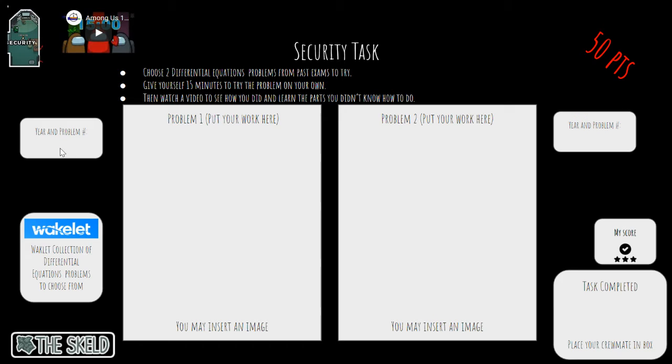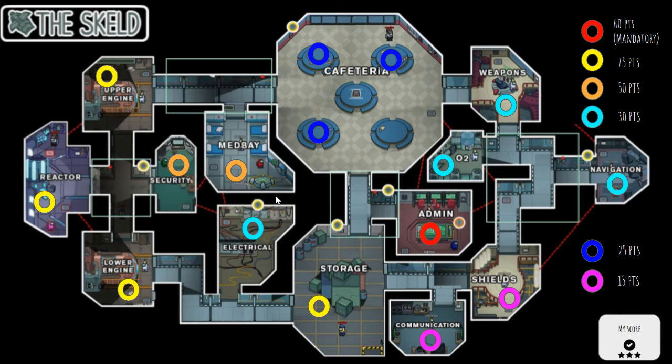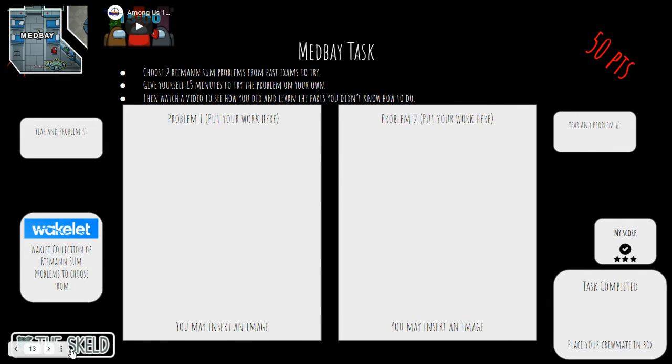You're going to pull up the year for the problem number you choose. You can pick one off of the Wakelet collection — you can do two of those and that will get you the 50 points on that one. I give you a little 15-minute timer so you can time yourself to get those done. Once you've timed it, I would go watch the video. Try the problem and do as much as you can in 15 minutes, then go watch the video.